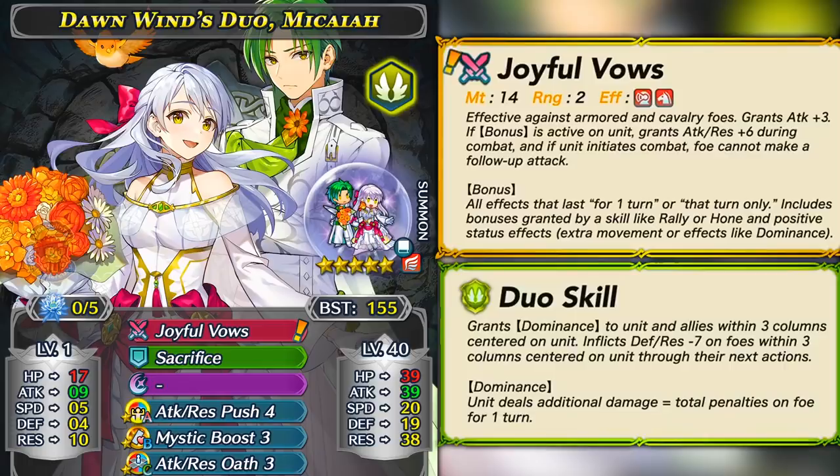You could use Dominance with Broadleaf Fan or Blade Tomes for ridiculous damage output, but at that point it's really overkill. Micaiah is a very powerful unit with a really useful duo skill; however, she is extremely slow so she's going to get doubled all the time and cannot consistently double foes. Her low defense makes her susceptible to powerful physical units — even with the IO Shield Sacred Seal, many competent archers can take her out since her HP isn't the highest. Micaiah is strong but has very clear flaws. She effectively has 185 BST, so expect to see her a lot in Arena.